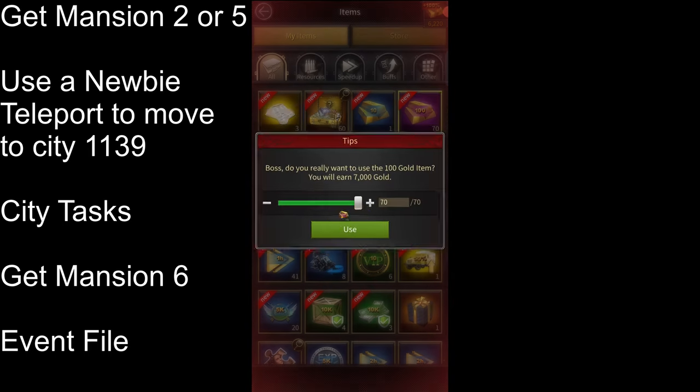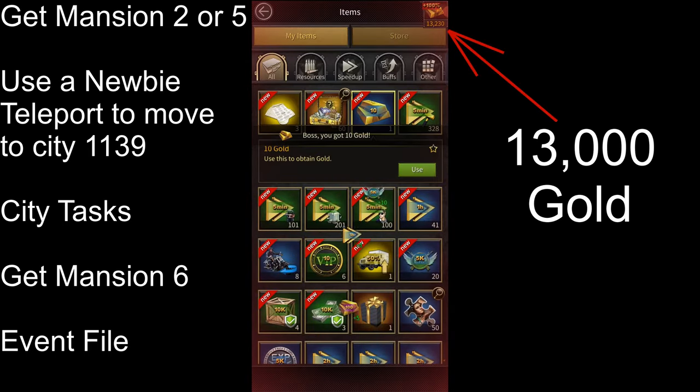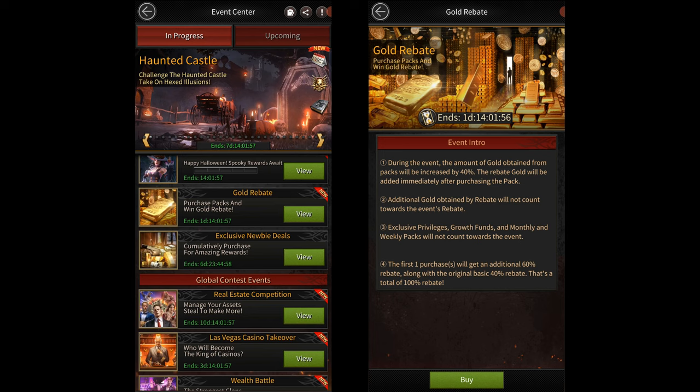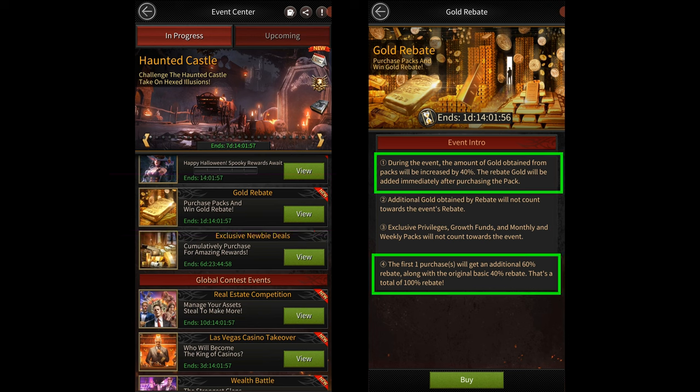For the remaining 71,000 gold, you'll have to buy packs. The best event to buy packs during is the Gold Rebate Event. So if you're going to do this vigilante upgrade task, make sure you accept it during the Gold Rebate Event. This event gives you 100% extra gold on your first pack and 40% extra gold on all other packs you buy during the event.